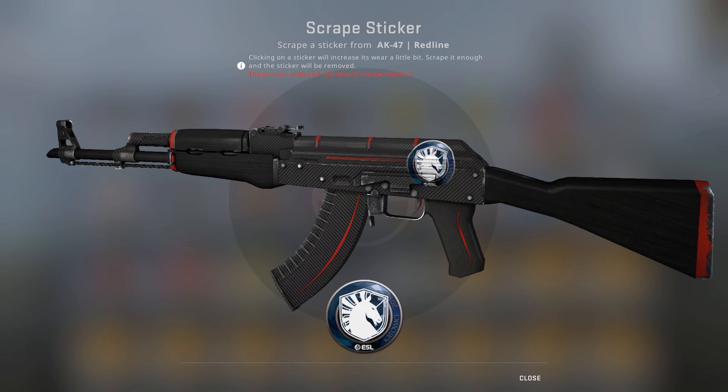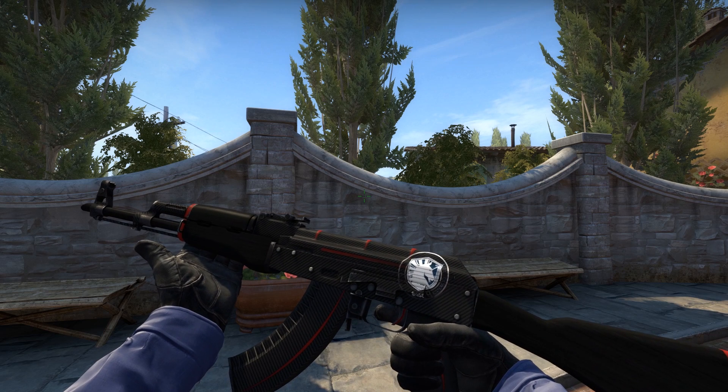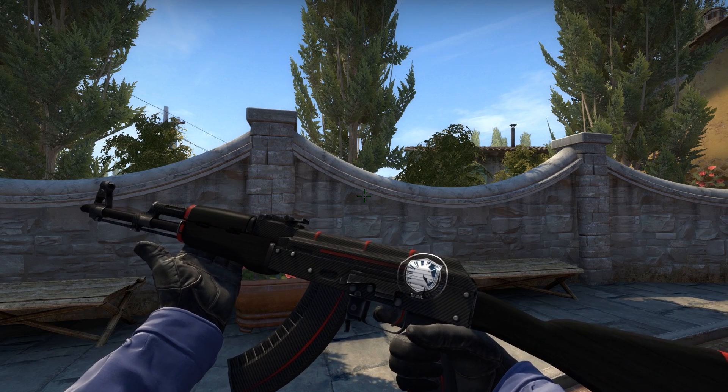Next up we've got Liquid, who seemed to have gone for some sort of coat of arms style logo, which I don't think is great, but it's not terrible either, and it does scrape really well. You hit it up with those six scrapes and I think you really get a much nicer sticker. I guess you could say that scraping this one is recommended.